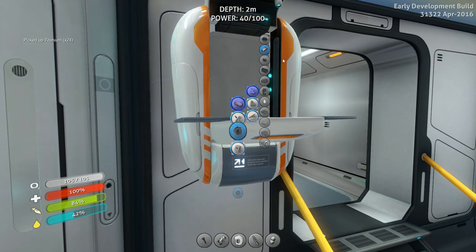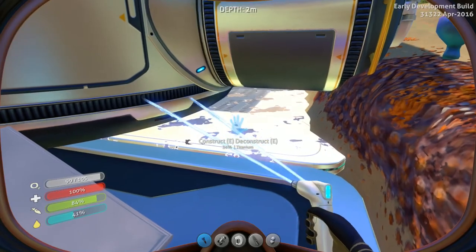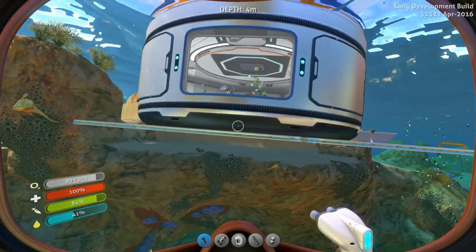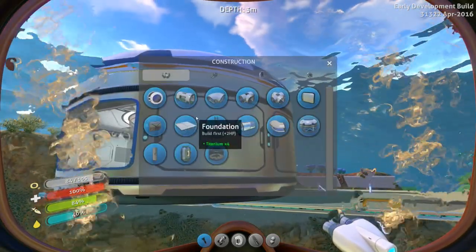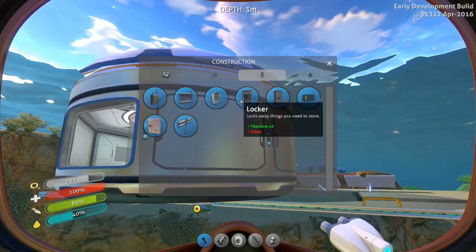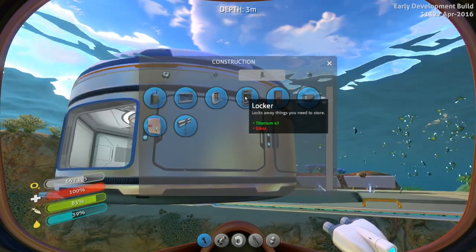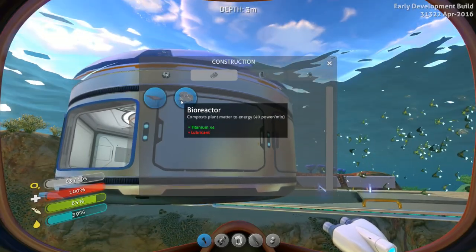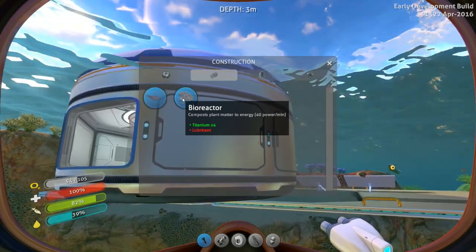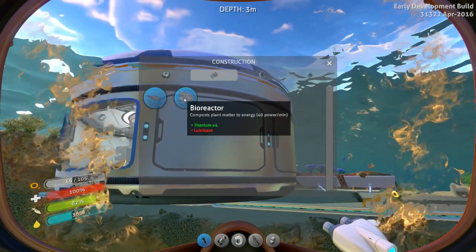Lots of titanium - all right, good stuff. Let's finish building this. I don't know what I want to build at this point. What's this vehicle bay that they're talking about? Miscellaneous? Locker or sign - the wall locker would be pretty good. Which one's bigger? This one's going to be bigger. Bioreactor - compost plant matter and energy. So I could take creep vines and throw them in there and make energy. I wonder if I have to keep feeding it or if it's kind of self-sustaining. I don't know.